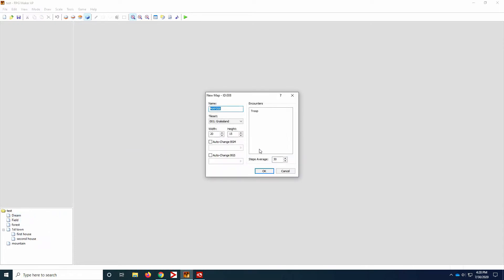Now you have to make your next map, which is going to be a cave, so just choose any of the caves out of the tile sets that works for you.